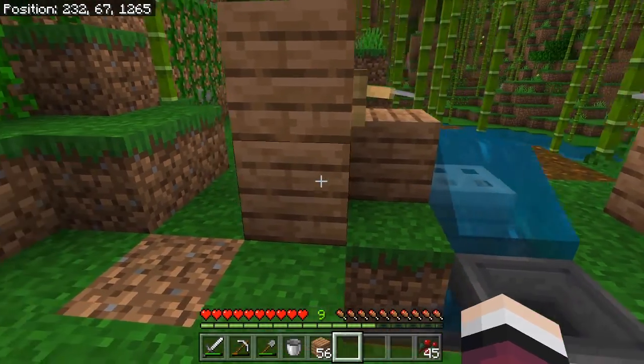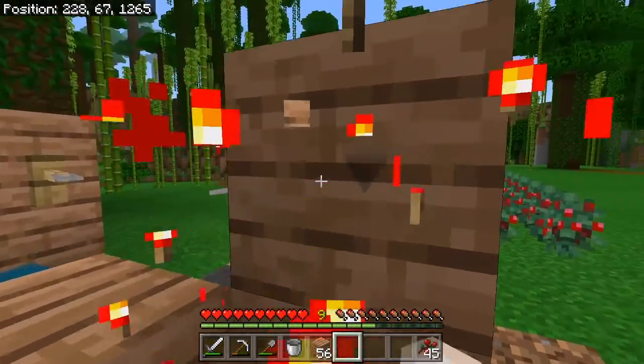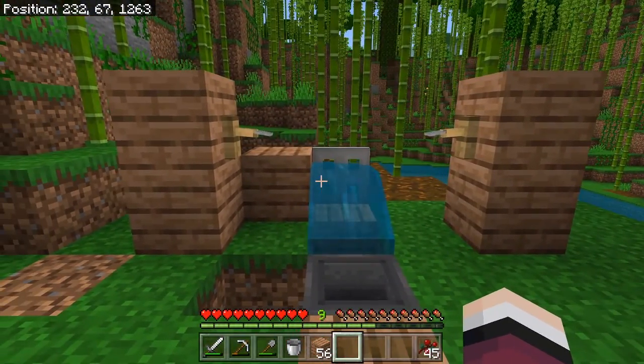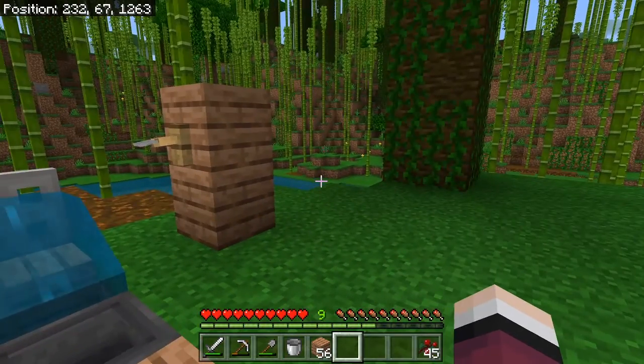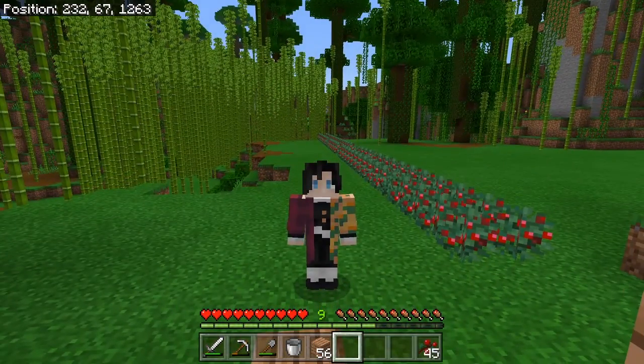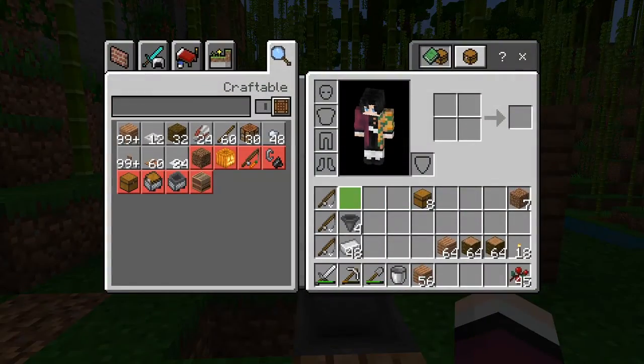Place a block there, grab our piece of redstone and put it right there, torch on there, grab our iron trapdoor and place it right there — re-hook it so it stays up. And honestly, that's it — that is the fish farm.